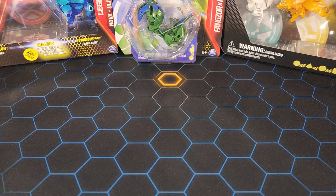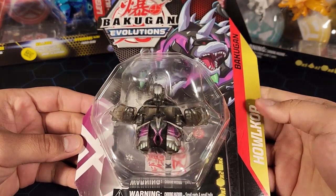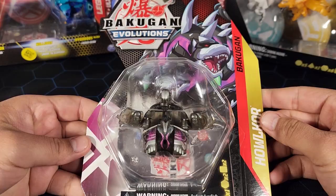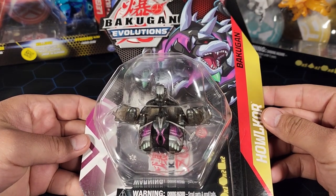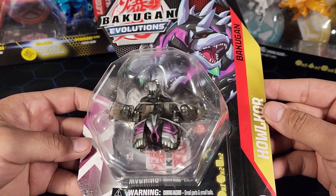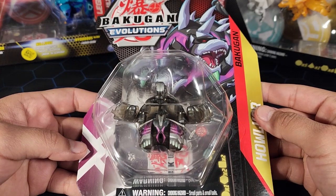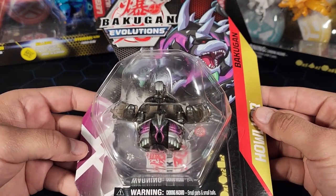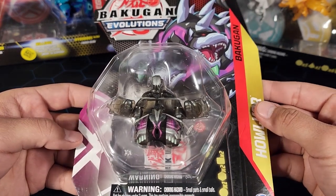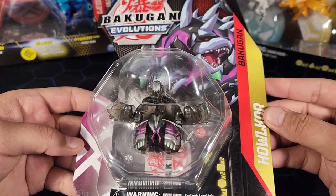What is going on guys, my name is Fusions and today we're going to be opening up this Bakugan Evolutions Elemental Howlkor. Let's open it up! This is a rare Bakugan from Bakugan Evolutions — you can tell it's an Elemental by the gold border. It's a pretty rare Elemental too because I only found one, and I go Baku hunting a lot.